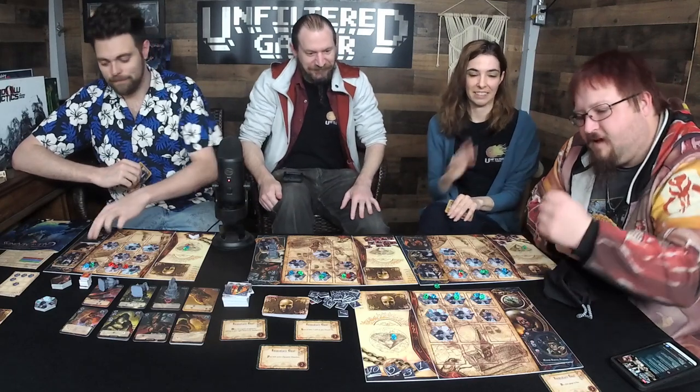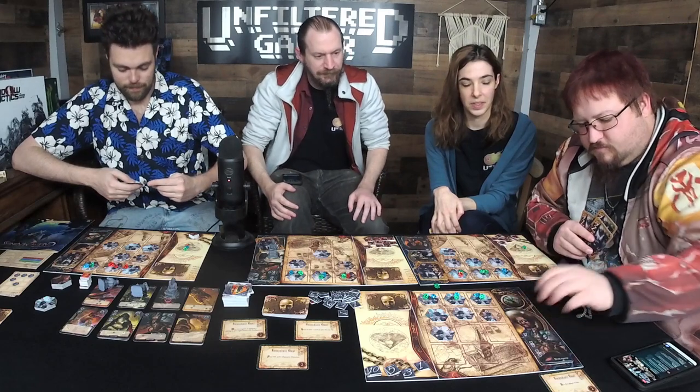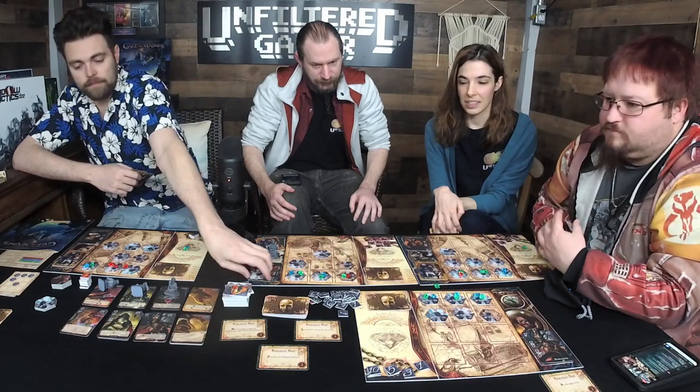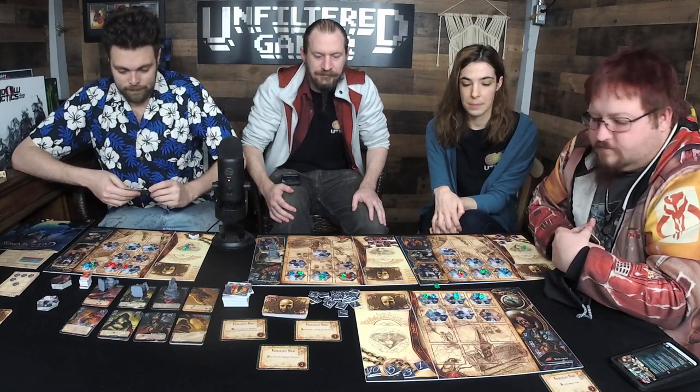I'll use the madness and then play that card to do three damage to this investigator to remove it. Getting rid of those investigators. Now I'll end my turn.